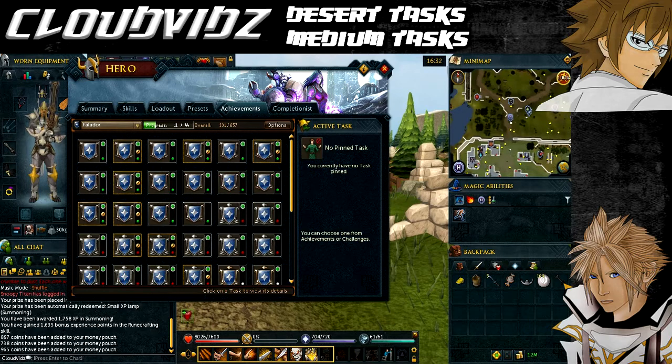Before we get going through these tasks themselves, we're going to go over a few things which are the requirements and items needed to complete all of the tasks. For requirements, there are no quest requirements, so that's good. And as for skill requirements, you'll need level 25 defense and level 16 construction.